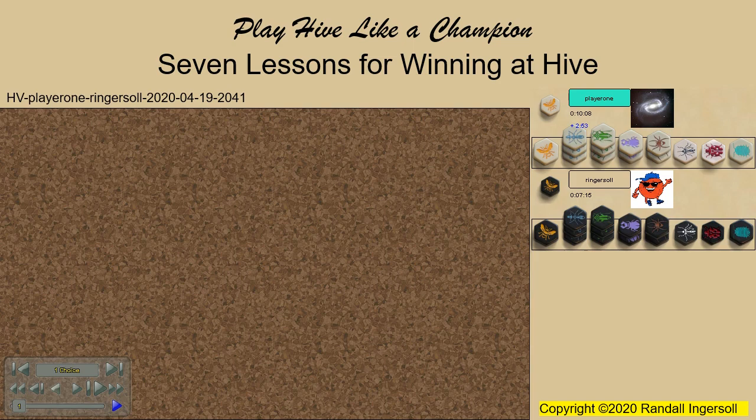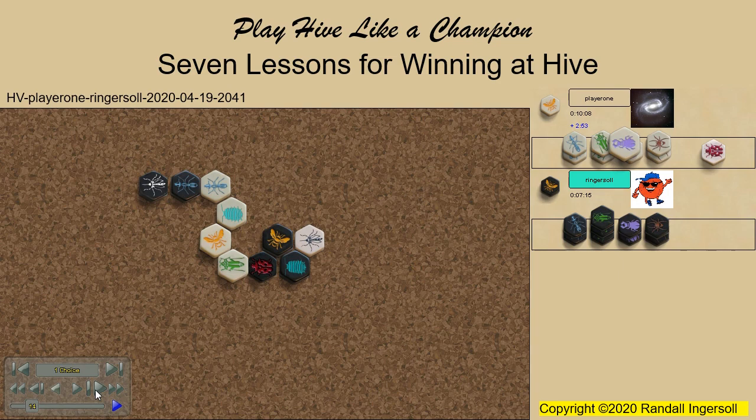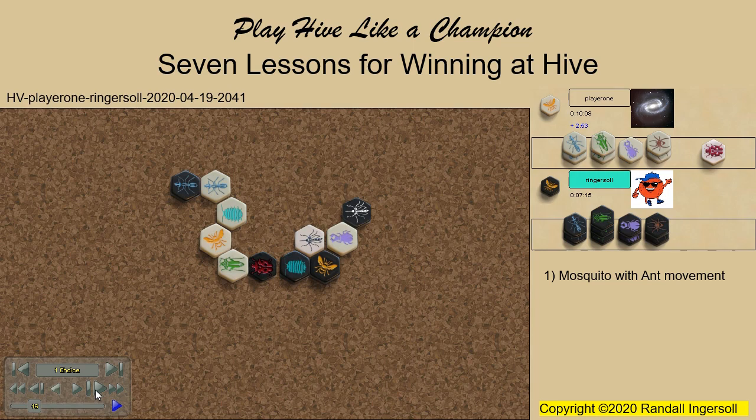Let's follow along as Happy Kiwi playing white opens with the grasshopper. My concern early is that his mosquito can warp my pillbug away from my queen. But instead, Patrick attacks with a beetle, no doubt hoping to get the mosquito atop my queen. Lesson 1: The strength of a mosquito with ant movement. The mosquito pins the beetle and then mounts it as the white pill bug warps the black queen.